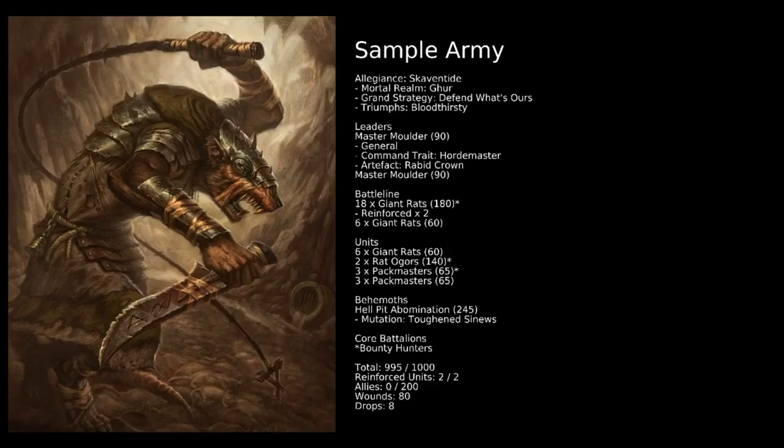Here we have our sample army list for the Skaven from Clan Mulder. We've gone Skaven in Gur, because that's the season we're playing in. For the grand strategy, we've got Defend What's Ours — meaning there will be no enemy units inside our territory at the end of the game. For a triumph we've gone with Bloodthirsty. We don't think you need the plus 1 to wound in here; there are plenty of ways to get that in a Clan Mulder army anyway. So Inspired isn't the most important one, and you'll probably have command points spare for Battleshot immunity.